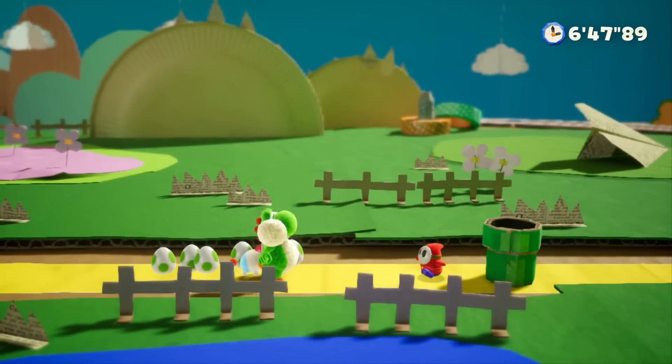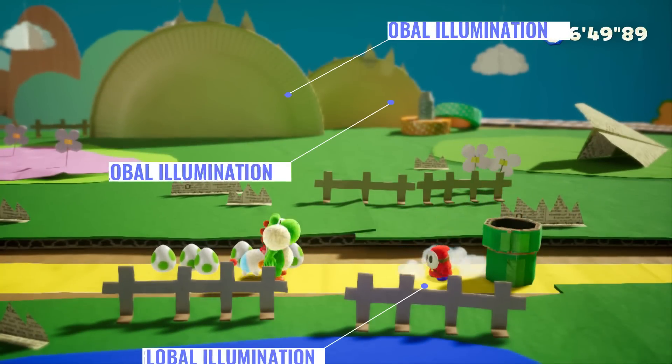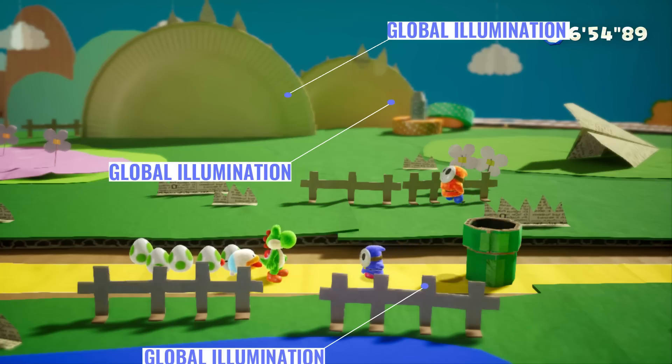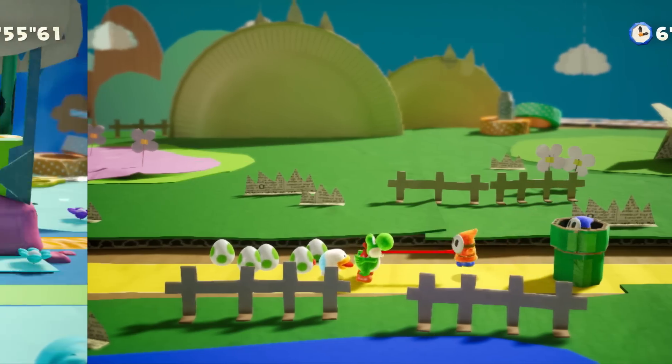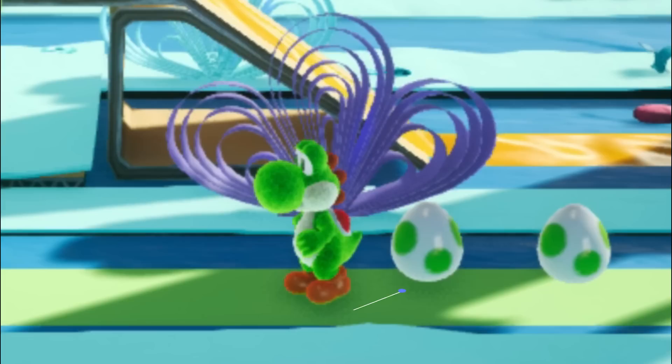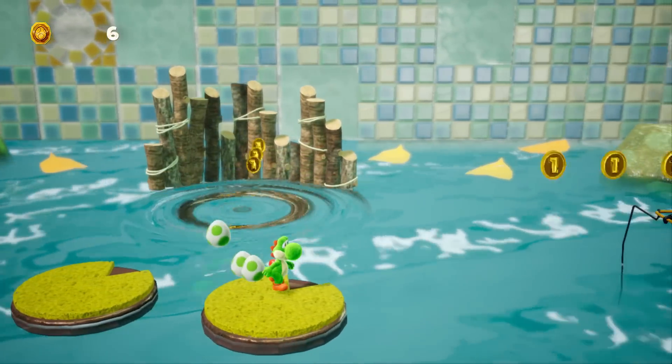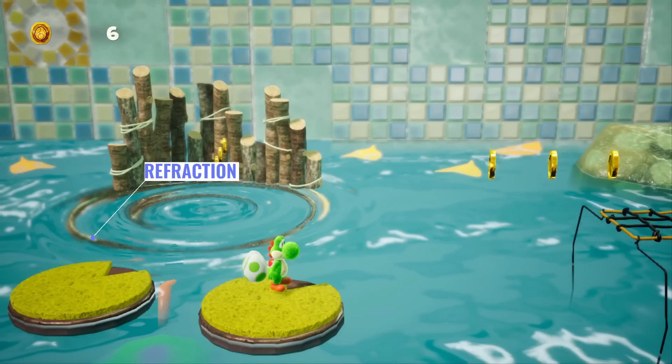Other notable rendering features on display include global illumination, where diffused light appears to inter-reflect from one surface to other adjacent surfaces before eventually reaching the eye; screen space ambient occlusion, a shading technique limited to only what's visible on screen, where an algorithm determines what areas should be darkened when ambient light is obstructed by objects inside shadow maps; and real-time refraction, a rendering solution that mimics the behavior of light as it passes from one medium to the next, distorting the appearance of refracted objects in the process.